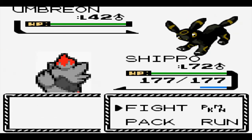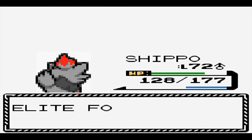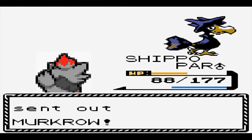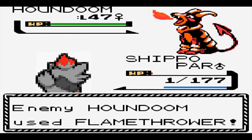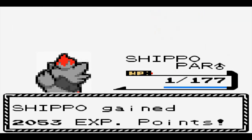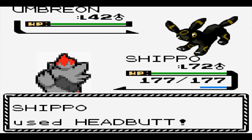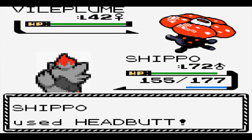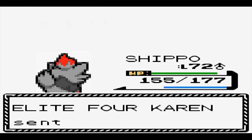Next is Karen, whose Umbreon starts things off by confusing us. We hit ourselves in confusion before snapping out and taking Umbreon down — it's already starting off rocky. Next out is Vileplume, who eats our attacks and paralyzes us with Stun Spore. We're somehow able to take out both Murkrow and Houndoom while surviving on 1 HP, but because of the paralysis, Gengar was able to outspeed and knock us out. If we didn't get paralyzed, we would have won that. I try this battle again — Umbreon causes less issues this time around, and Vileplume flinches from a Headbutt, meaning we don't get paralyzed. From here on out we bypass the accuracy drop from Umbreon and are able to sweep through the last three Pokémon.